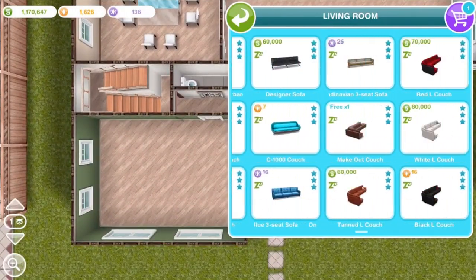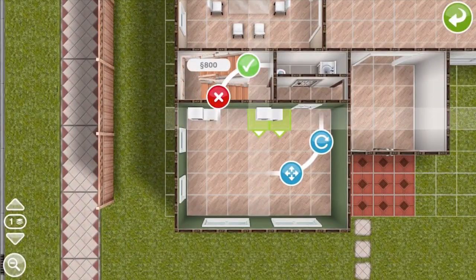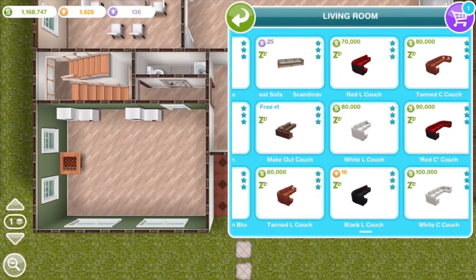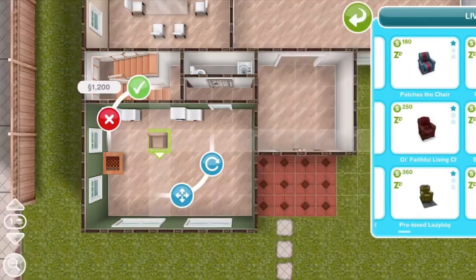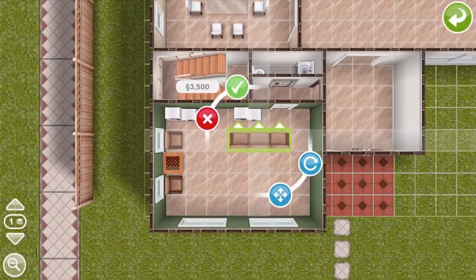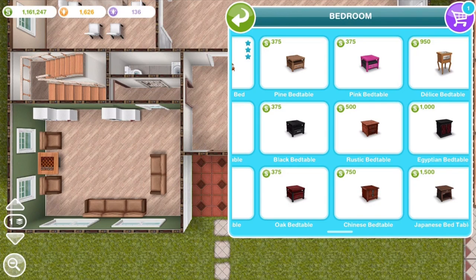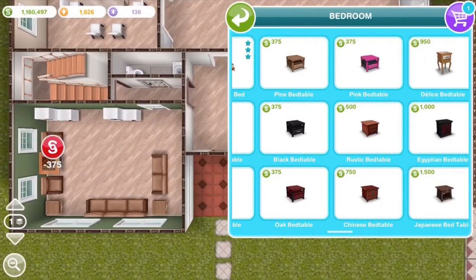This front room here with the green walls is meant to be like a library or a study — basically a family room where you can just sort of chill out, read books, play chess. Because it's meant to be a relaxing kind of room, I'm putting these two armchairs on either side of the chess table. Unfortunately, that means if sims are sitting in those armchairs, they can't use the chess table — you need to use dining room chairs for that — but I just kind of like the idea of armchairs around a chess table. I feel like it's just cozier and warmer and more relaxing.